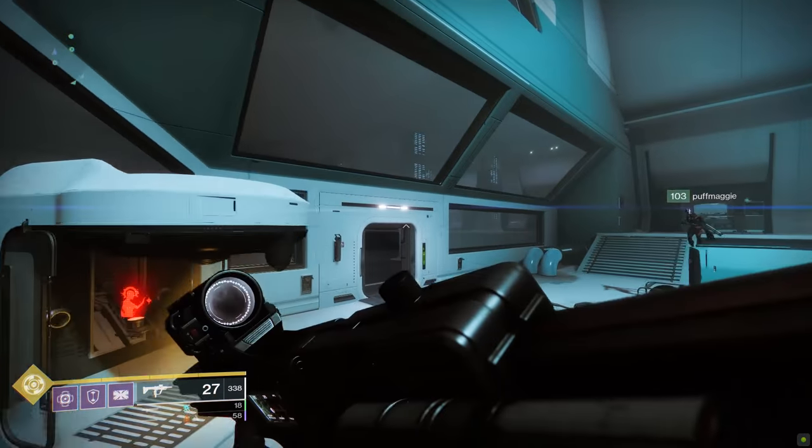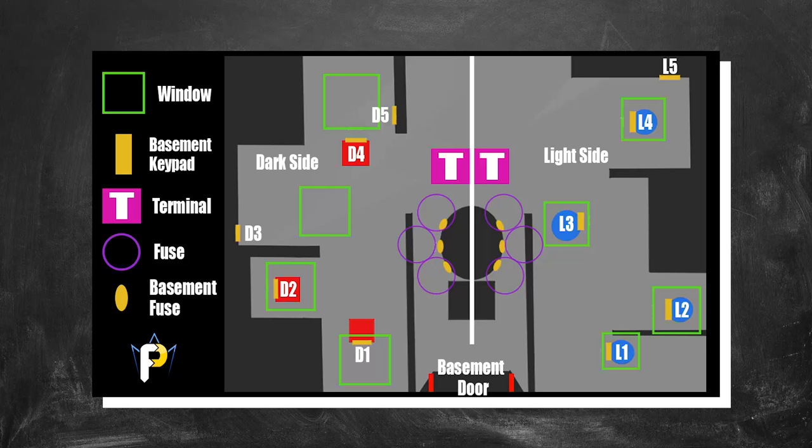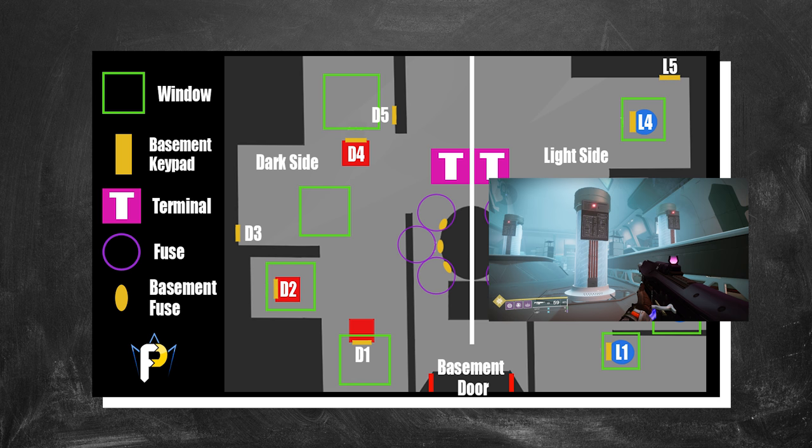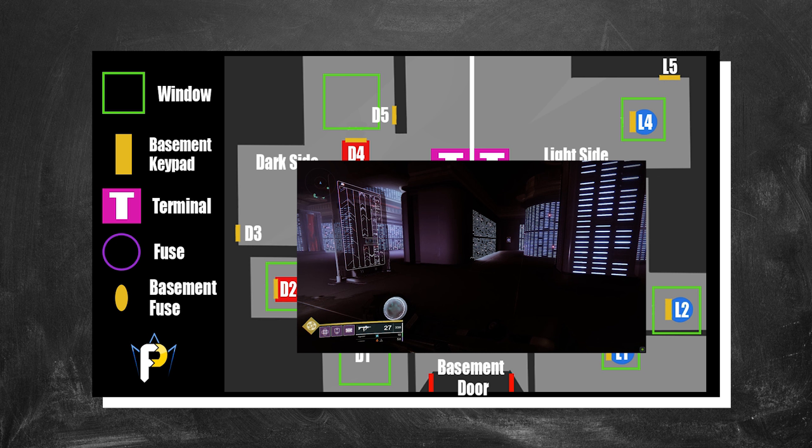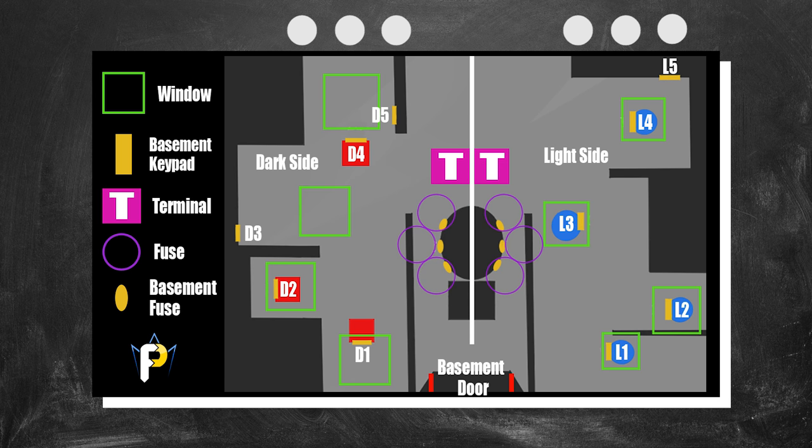Here's the layout: there are two main areas — a Light side with brightly illuminated pipes and a Dark side that's dimly lit with server-looking equipment. A third area is the basement, which one or two players may need to venture into. Divide your team: three players in the light room and three in the dark room.